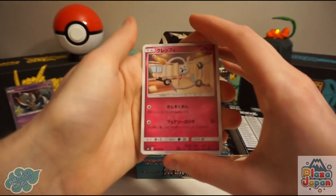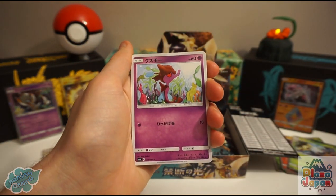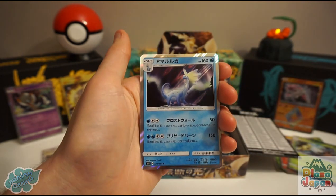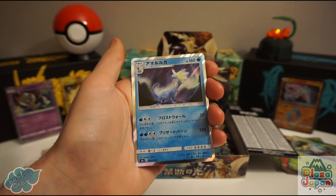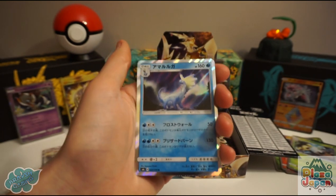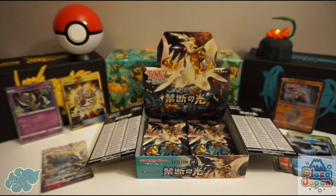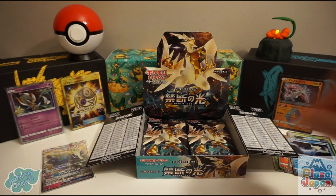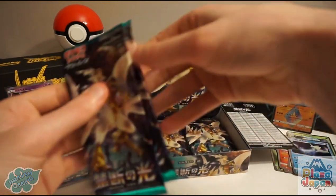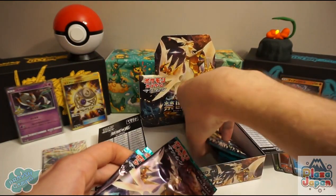Skrelp, Breloom, and there's an Aurorus — a very nice holo Aurorus — and an Ultra Ball. We're expecting two more GX cards. I think there are about eight packs left.